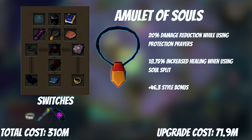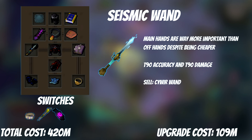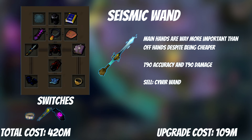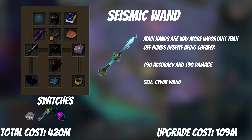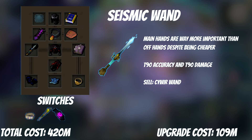The Dragonrider Amulet can be used as a switch — just putting it on for Dragon's Breath, then swapping back to your Amulet of Souls for all other abilities — but that's a little tryhard. The Seismic Wand is our first T90 upgrade, and we're only getting the mainhand as that's where most of the benefit comes from. It's also about half the price of the offhand Seismic Singularity. This now gives you T90 damage and T90 accuracy. The Cyber Wand won't be used for any switches, so feel free to sell it.